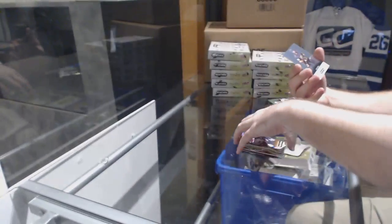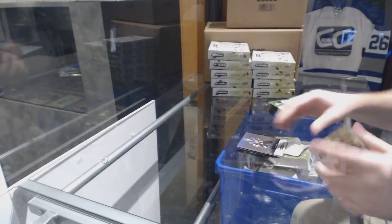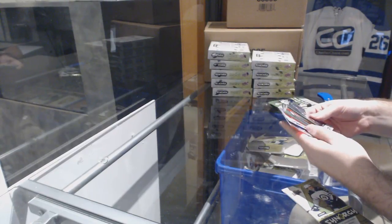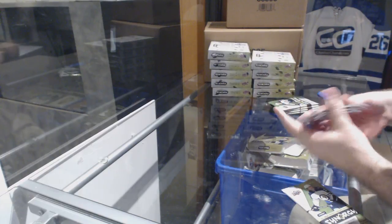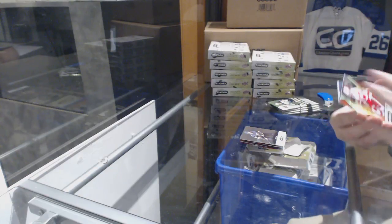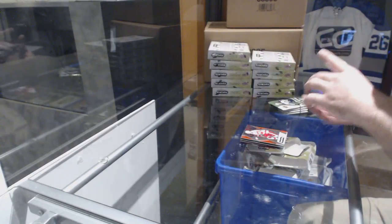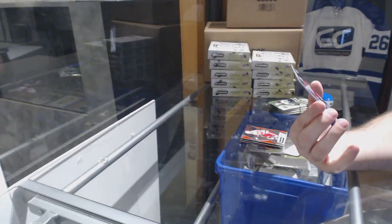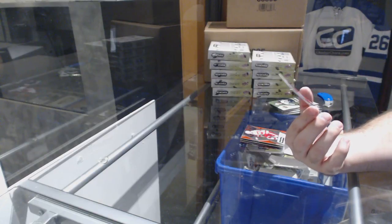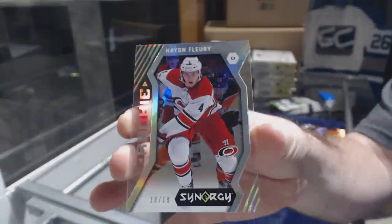Impact players of Alex DeBrincat for the Chicago Blackhawks. Chicago and Carolina are phenomenal value. Carolina Hurricanes Jeff Skinner, red border for the Avalanche, green rookie Samuel Girard. These cards look very, very nice. And a noteworthy newcomers of Alex Tuck for the Golden Knights. We've got a red of Zetterberg.